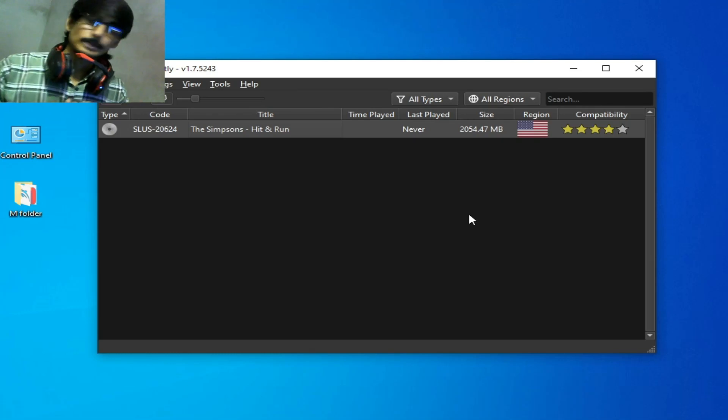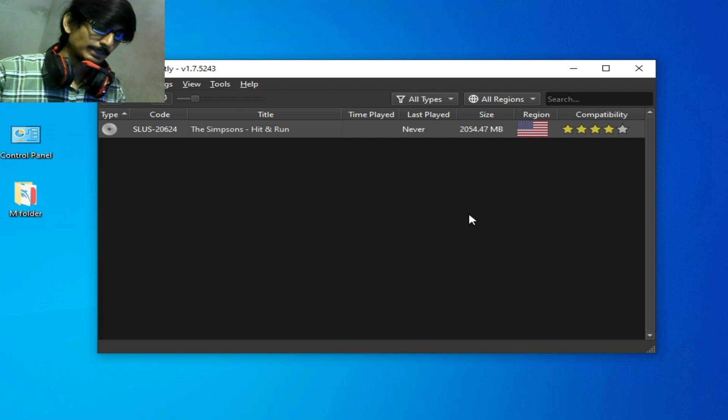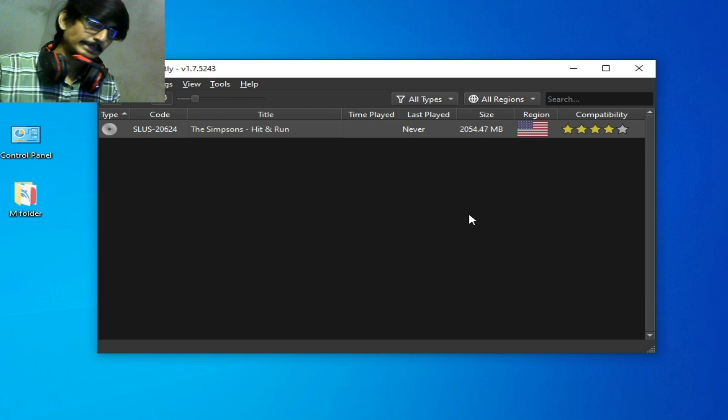Hey, what's up guys, welcome back to my channel. In this video today I'm going to show you how to fix PCSX2 stuck on black screen while opening any game. I have PCSX2 nightly version 1.7.5243 in 2024. If you are using 1.7, you can try an older version of PCSX2 like 1.6. Let's get started.